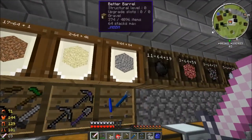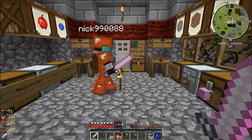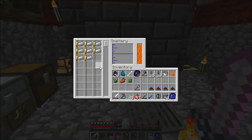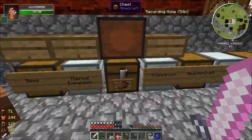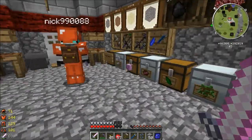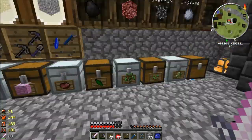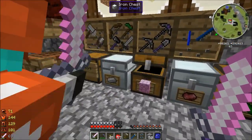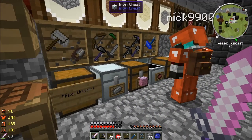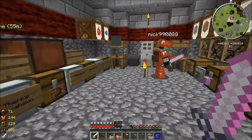What else do you need for that? Have you smelted up the netherrack? That's for the magma crucible — wrong item. I was kind of concerned. So while he's doing that, we're going to do something a little bit more entertaining — we're going to make some new swords. Actually, we're not going to make those swords yet, because we don't have Thaumcraft up and running yet. So we're going to have to hold off on that.